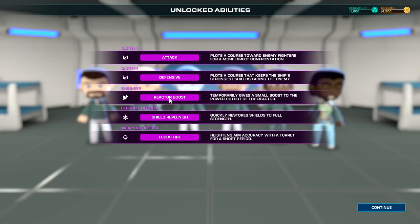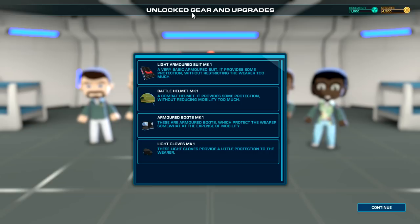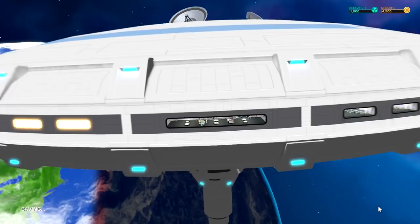We can put the captain on defensive — keeping that. Reactor boost temporarily gives a small boost to power output — nice. Shield replenish quickly restores shields to full strength. Focus fire improves aim and accuracy on turrets for a short period. Light armored suit Mk1 and battle helmet Mk2 have been unlocked — so yes, aliens are going to board our ships. We'll need protection without too many restrictions.